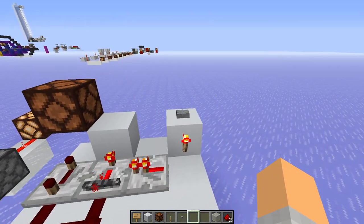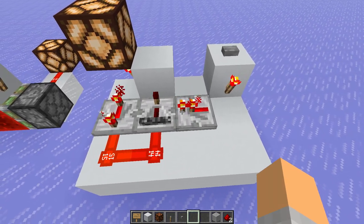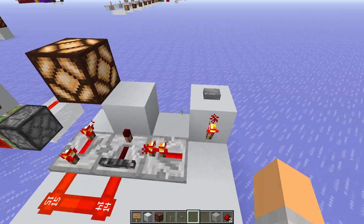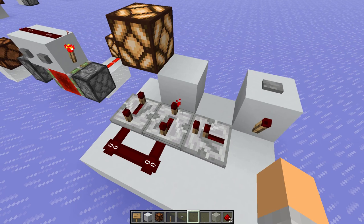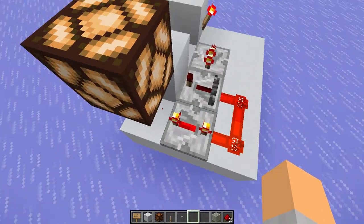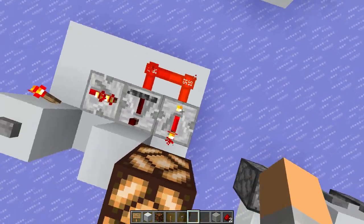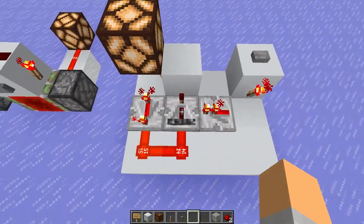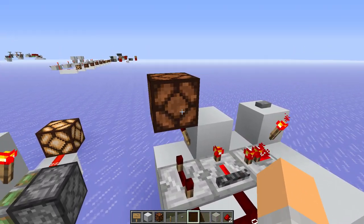So with this one, we press this button, which depowers the torch, which depowers this repeater. When it's in this off state, it's locked because the power is going into the side of that repeater. It's always locked until we press the button, which depowers it and unlocks it. This torch under here is powering this lamp, which is also powering this repeater on an eight game tick delay. The power goes into this repeater, but that's ignored because it's locked. When we depower it, the power can then go through, which depowers the torch, which turns the lamp off.